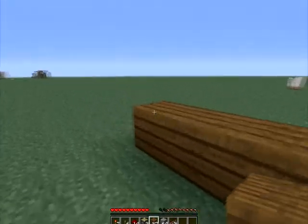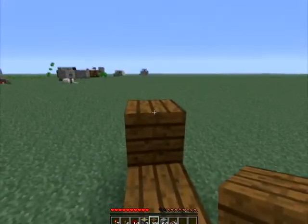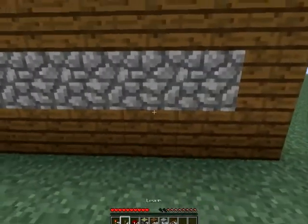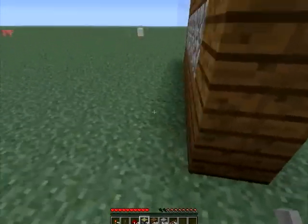So you put 7 spruce wood planks there, and you put 2 on the end so there's 5 in the middle. And then you build the roof and you put 5 cobblestone. This is just the design, you don't have to make it like this. And then you put 5 levers there.